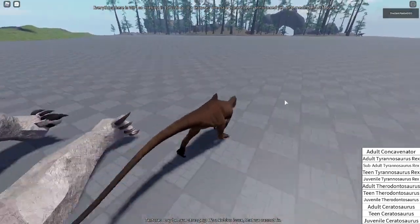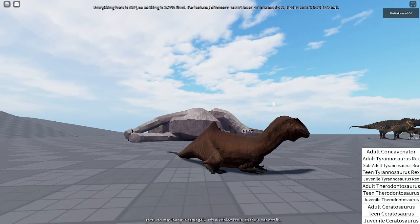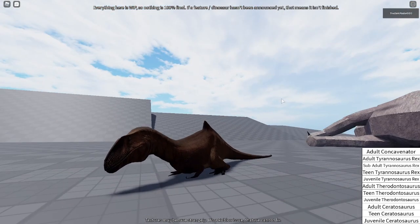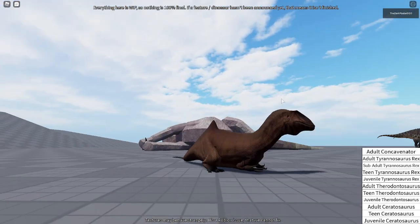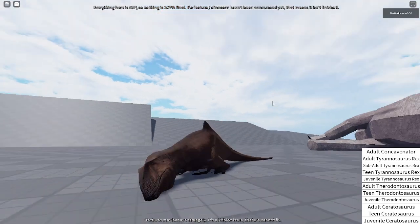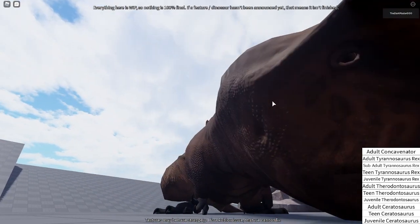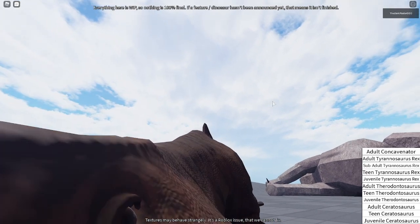There's no sound yet to the eating animation, but that's fine. They did add roars to it, so I'll show you guys after I show you all the other animations. This is the resting animation — it looks really nice. And then this is the sleeping animation. Concave Nitor sleeps with its eyes open.